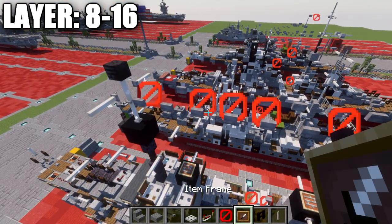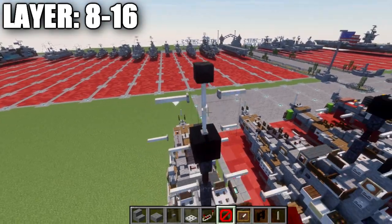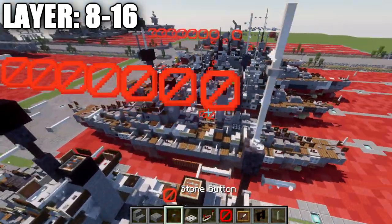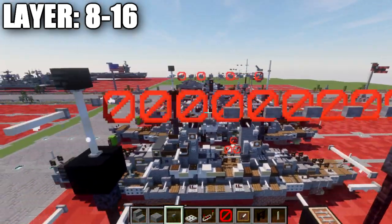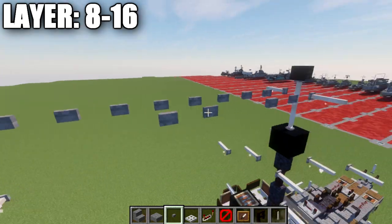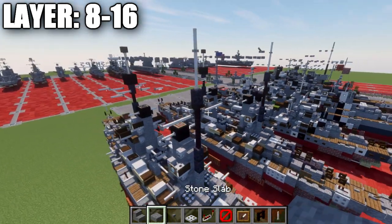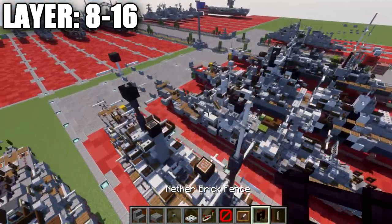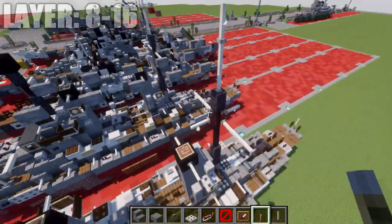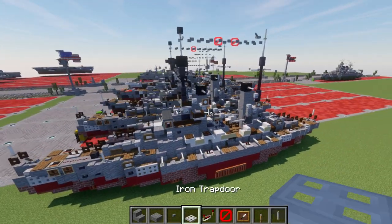Lastly, grab some barrier blocks and stone buttons. Take the barrier blocks and do a row down the center, then take our stone buttons and place them along the sides — same thing on the other side. That's going to connect our two masts together for the rigging. The very last thing we need to do is take the lever and place it on top of this barrier block facing toward the front.